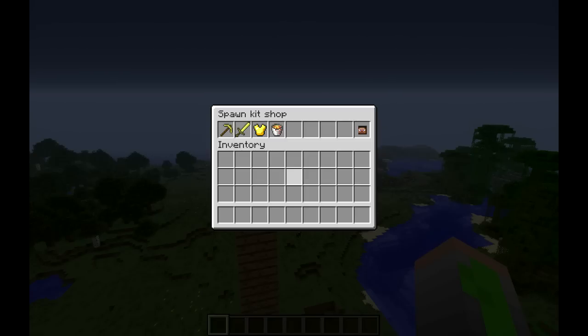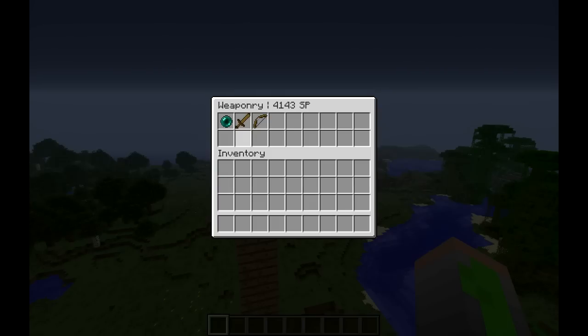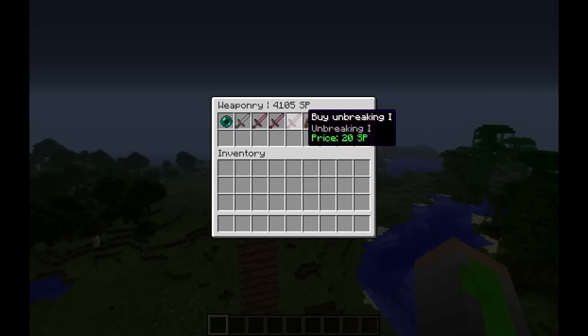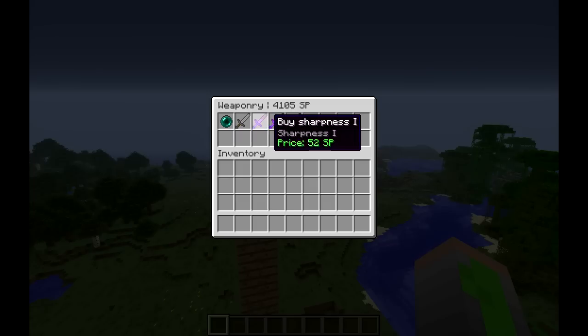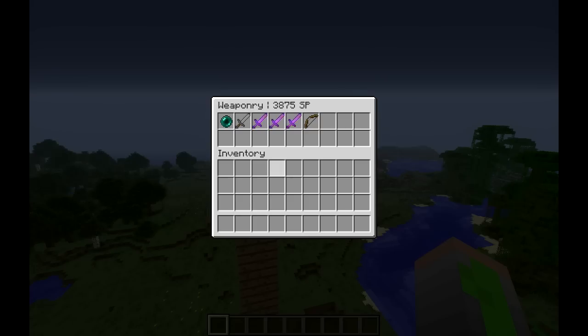Let's go back. Let me go to weaponry. If I buy a wooden sword, I have a wider option of enchantments — I have sharpness, looting, and unbreaking, and I can combine them. So I'm gonna buy Sharpness 1, Looting 1, maybe Looting 2. Now I have a wooden sword that has Sharpness 1 and Looting 2.